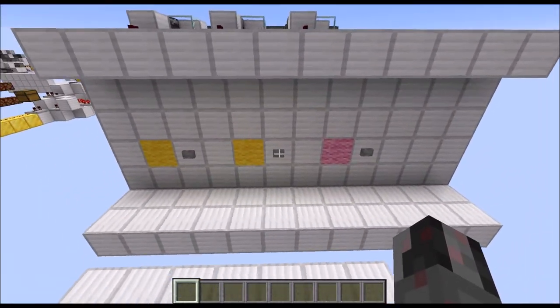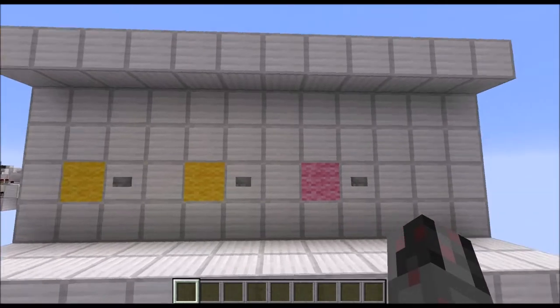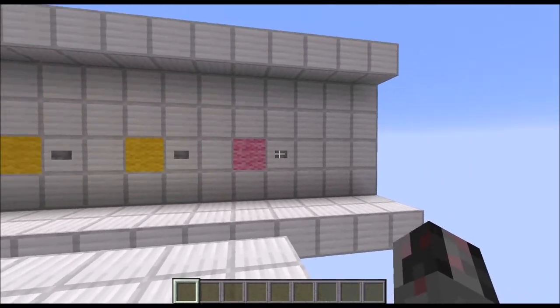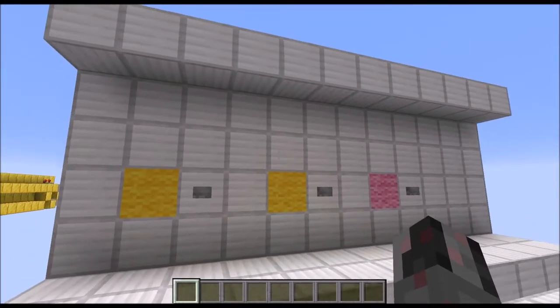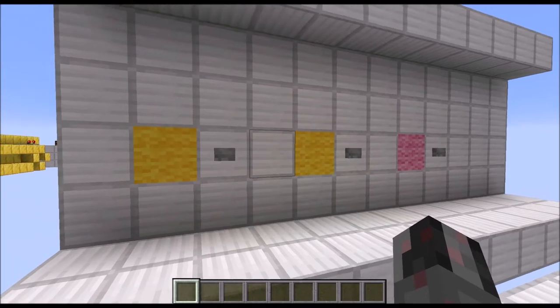I designed this to work around one major issue all color combination locks — or all combination locks in general — have, and that is: if you're entering the code and someone is watching you doing so, this someone will also have the code and will be able to enter your base. So to work around that, I figured out this self-randomizing color combination lock. Let's show this in action.